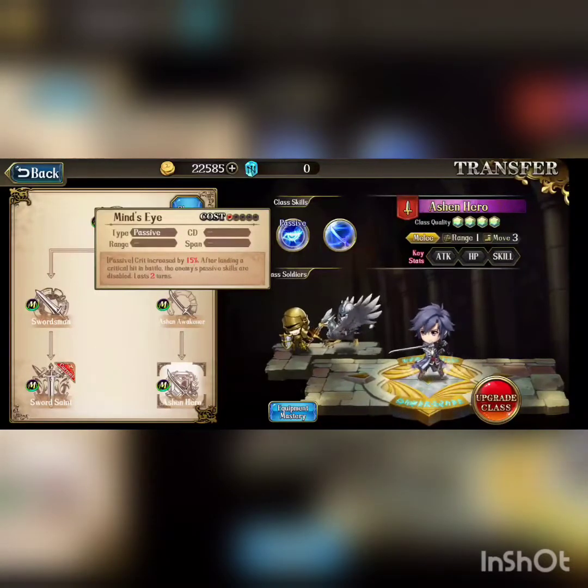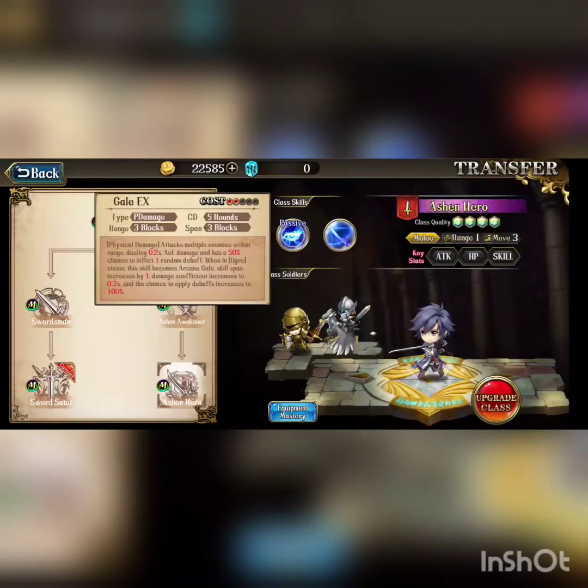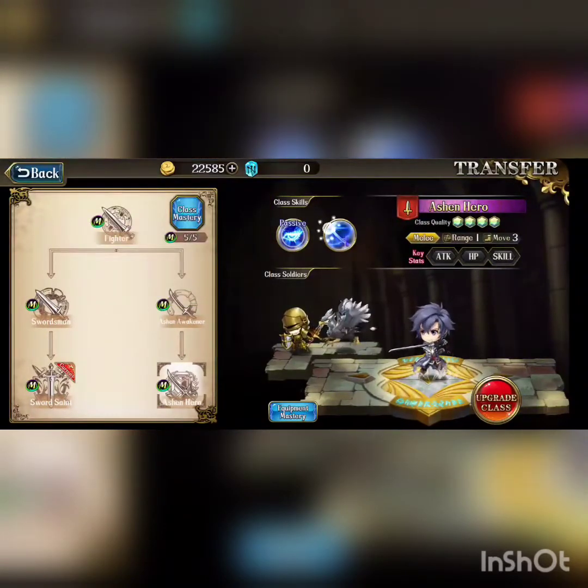Then we have Mind I: crit increased by 15%, and after landing a critical hit in battle, enemy passive skills are disabled for two turns. That's a decent skill, but it costs one point, so maybe skip it — we have a better slot. One of his must-have AOEs is Gale X: a 2-point skill with a cooldown of 5, range of 3, and span of 3. It attacks multiple enemies dealing 0.2x AOE damage with a 50% chance to inflict one random debuff. When in Ogre status, the skill becomes Arcane Gale — span increases by 1, damage increases to 0.3x, and chance to apply debuff increases by 100%. This is a must-have skill.